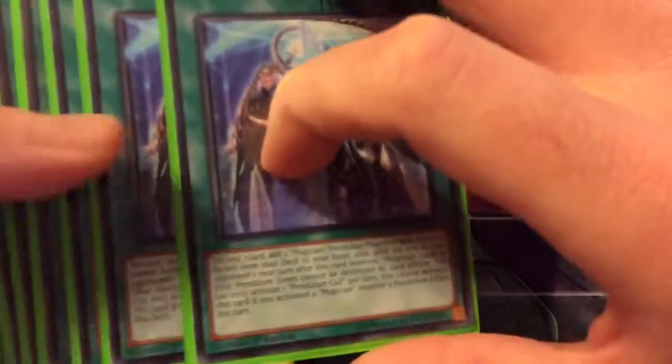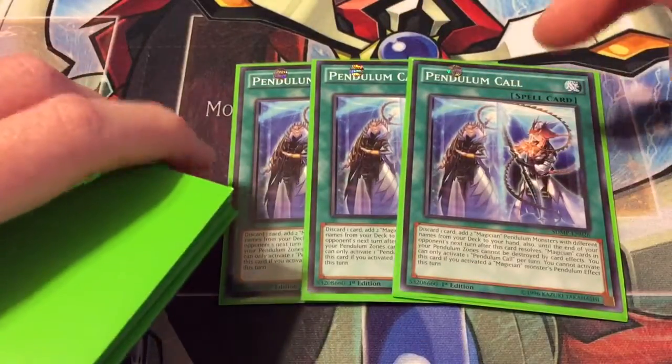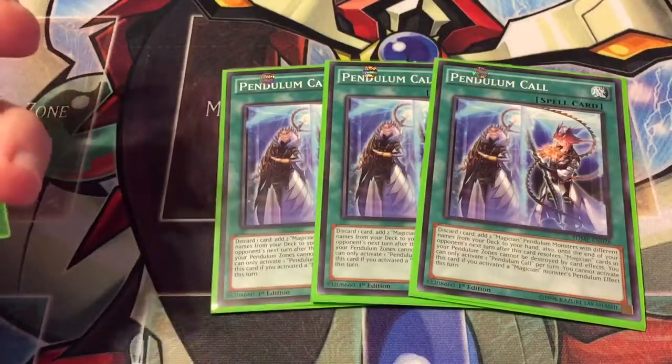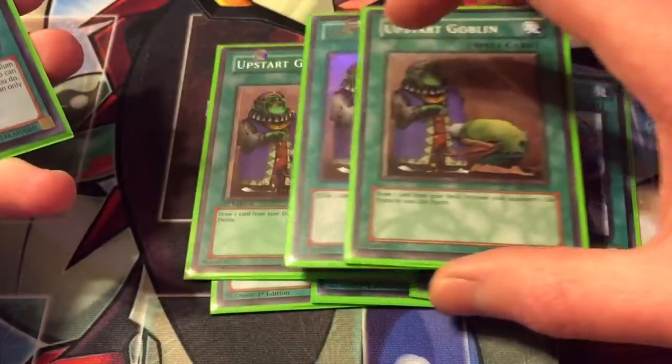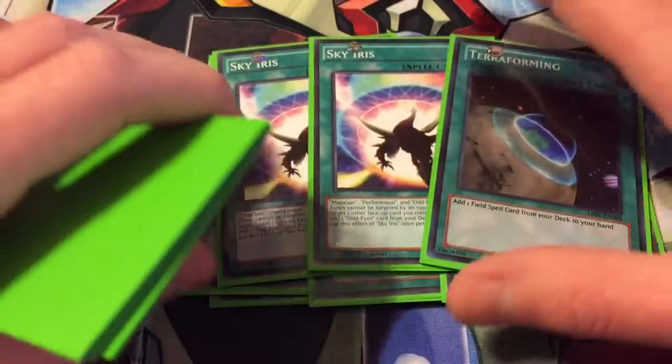Moving on to the spells — triple Pendulum Call: discard a card to add two magicians, then your pendulum zones can't be destroyed by card effects while magician cards are in them. Then triple Upstart Goblin for more consistency.